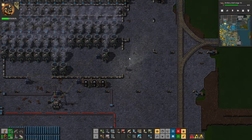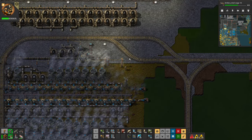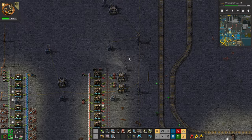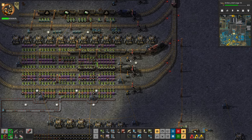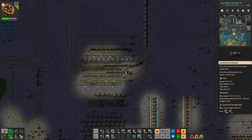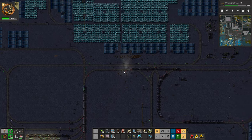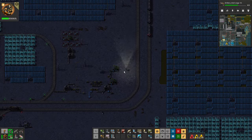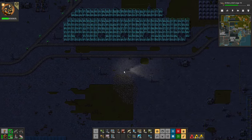We've kind of turned off the science packs because we wanted to concentrate more on the rockets, but then we turned the rockets off too. So what are we actually building here? Oh, is this happening again? There was another thing — we forgot. Yeah, I think it's the pollution causing the biters to come in.